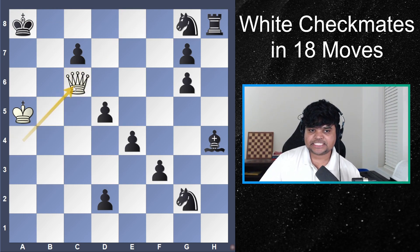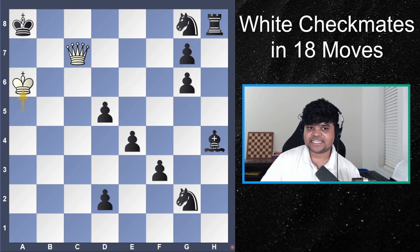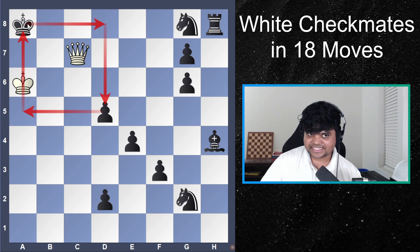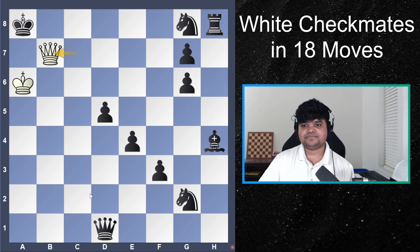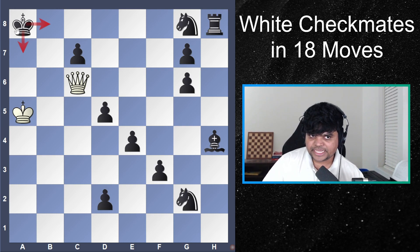What about queen c6 check? This one seems to limit black's options, which is a good sign the move might be correct. Black can play king a7 or king b8. In the previous line he could have played king a7, but here he cannot because of queen c7 check, then king a6 threatening checkmate. If you split the board into four quadrants, in that quadrant there's nothing protecting the king, so whatever happens in the other quarter doesn't matter — we still mate.